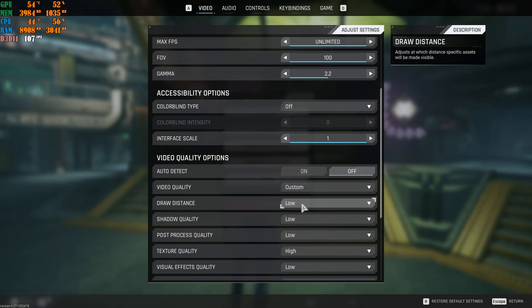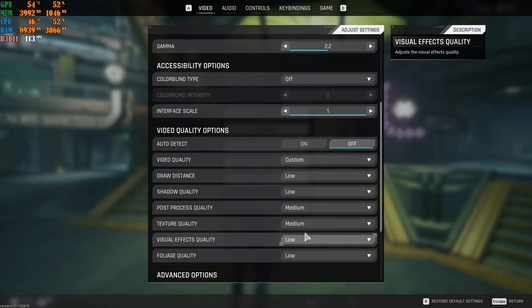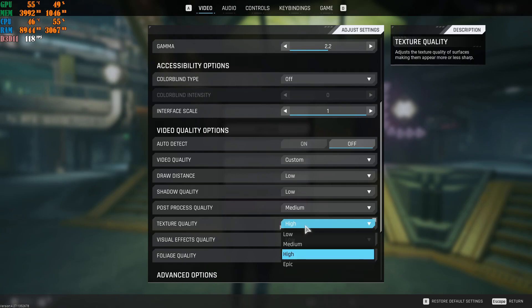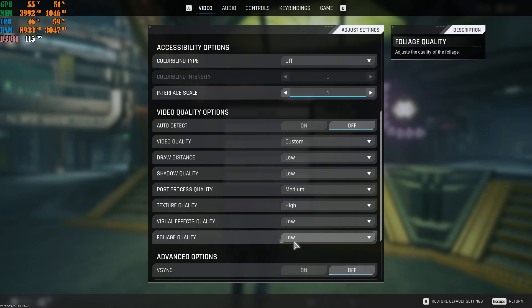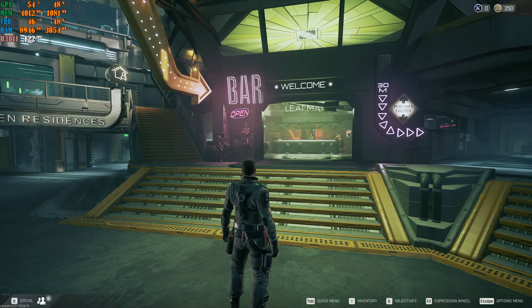With Video Quality on Custom: set Draw Distance to Low — do not push it up or you'll lose FPS. Shadow Quality set to Low — you don't need shadows. Post Processing Quality can be Low or Medium. Texture Quality set to High — the game looks fine on High. If still losing FPS, drop to Medium, but avoid Epic. Visual Effects Quality set to Low. Foliage Quality set to Low. Turn off all remaining toggles, then press Escape. You should now have much better FPS.